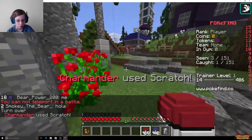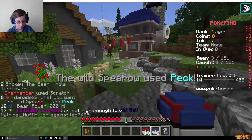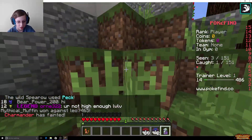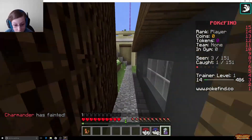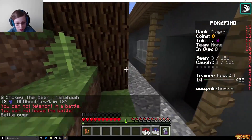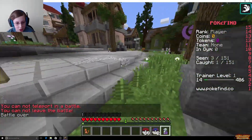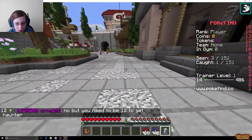Scratch. How do we get back up there? Oh, Charmander fainted. Okay, let's go to the Pokemon Center. See, this is really cool — it's all vanilla Minecraft. Lag. Where's the Pokemon Center? Oh, it's a level six Charmander up there. Are they fighting it? Is that wild? I think she's fighting it — it's wild. What level is ours? Level five.